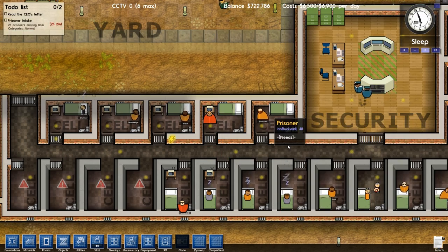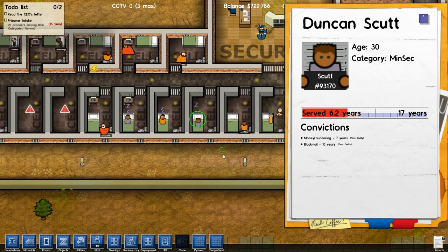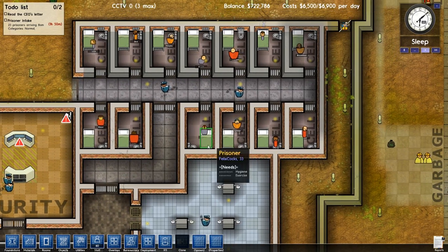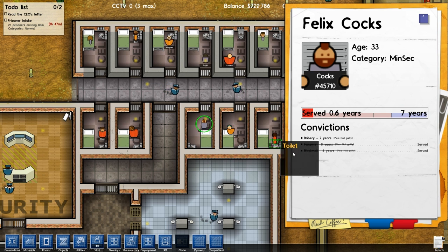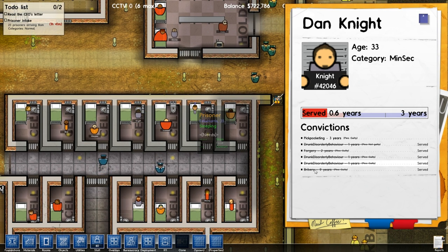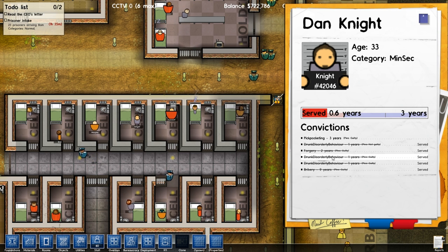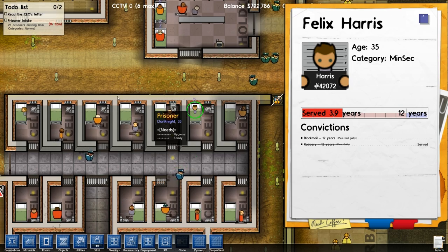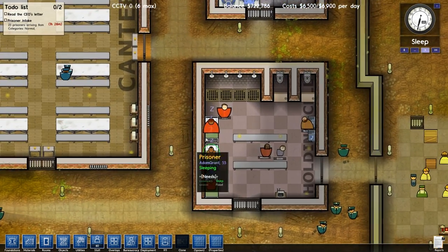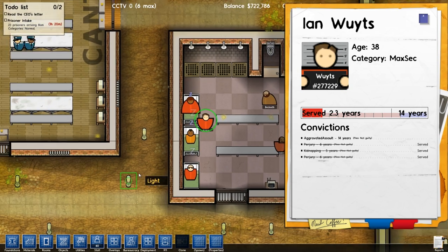What you'll tend to find is that the minimum security guys tend to have a lower class of crime. This guy: money laundering and blackmail - still 17 years, those add up. This guy for example: pickpocketing, drunken disorderly behavior, bribery, forgery - they're just less dangerous crimes. It means they're less likely to kick off. They tend to be not crimes against the person - that's what really gets you the big time.